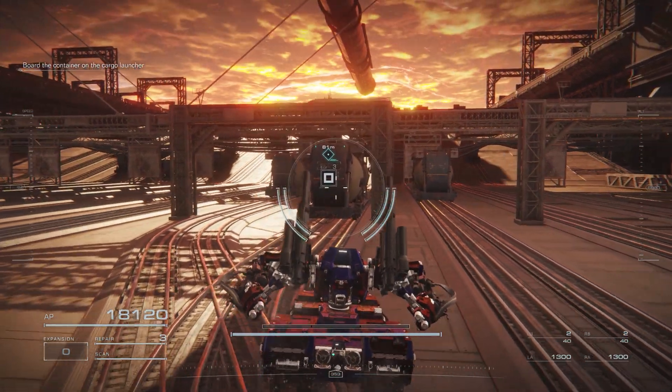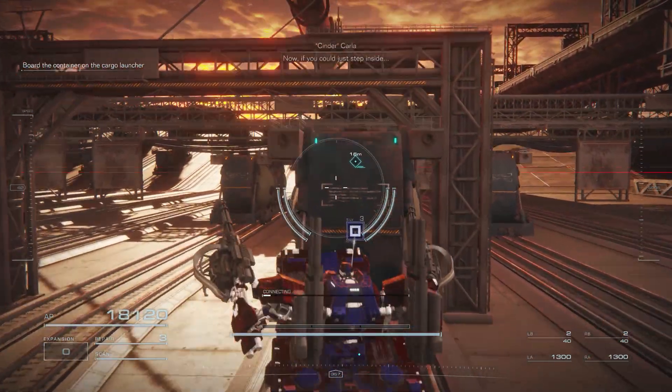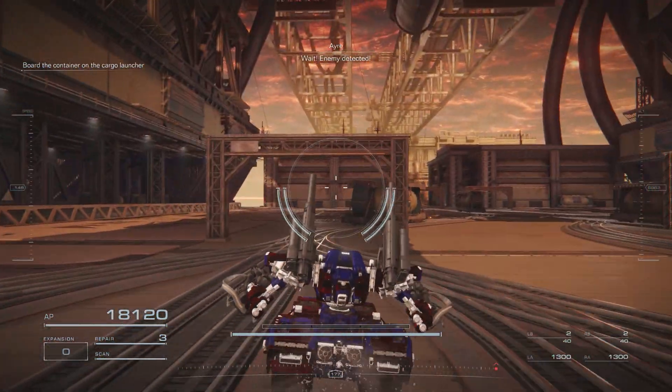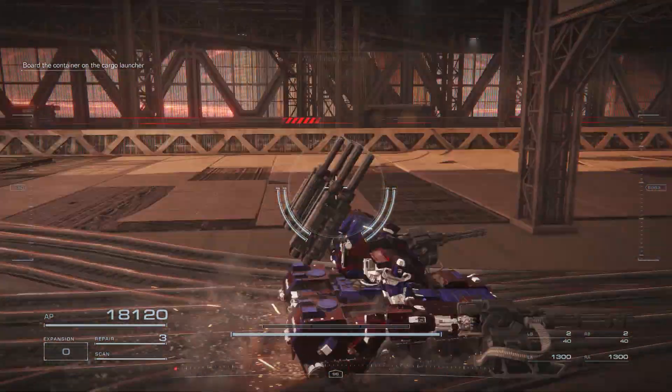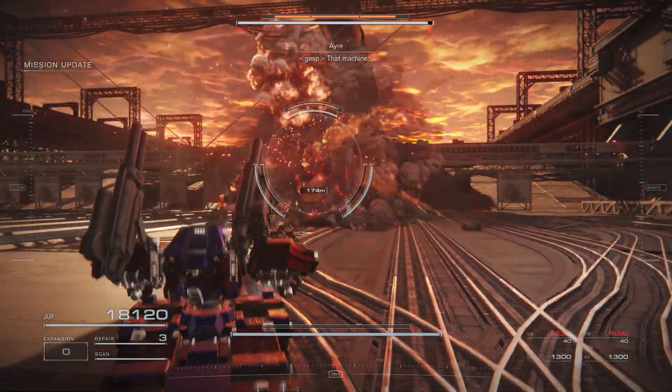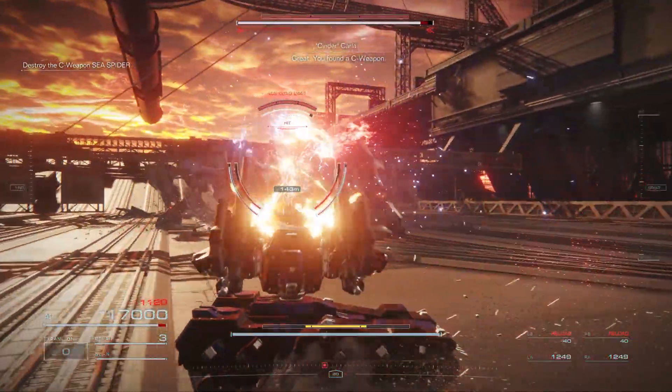Hey all, it's Matt, your Average Gamer, and here for Armored Core 6, this is a health run with the Sea Spider. Basically everything that I have — I'll show the build at the end — you can get for this: the core, the base for the tank parts, and then the two songbirds and gatling guns.